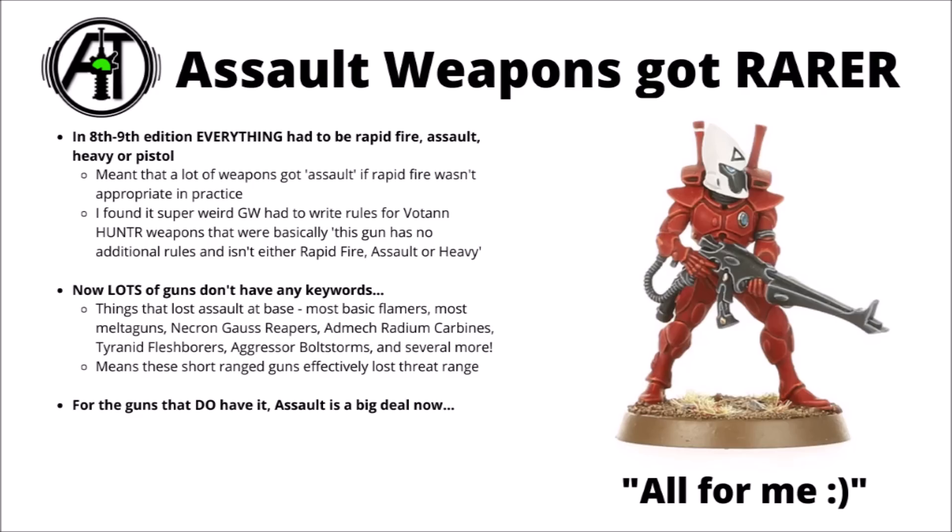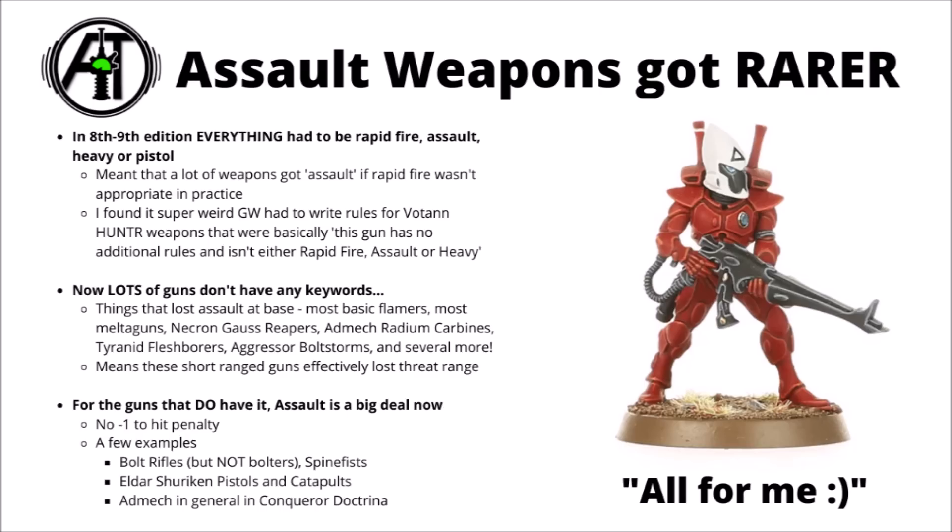Some of them you really wanted to be able to advance and shoot, as it was more important to get closer to the enemy or get in range, and it was also quite a big difference for armies that varied in ballistic skill. Assault weapons moving and advancing was a much worse idea if your ballistic skill was 4+, compared with if you were hitting on a 3+. The loss of threat range is definitely a big blow to certain weapons like the Necron Gauss Reaper compared with the Gauss Flayer. For the weapons that do get the Assault keyword, it's going to be quite a big deal — and from Games Workshop's previews, it seems you get no minus one to hit penalty if you advance and shoot with these weapons now.